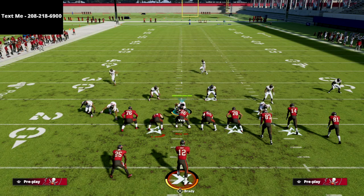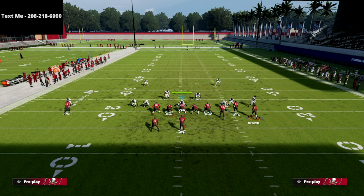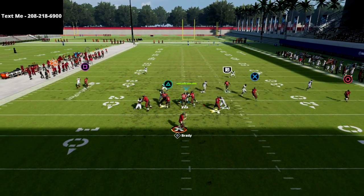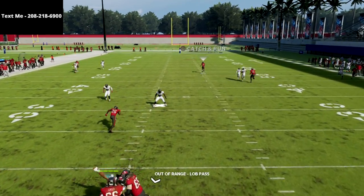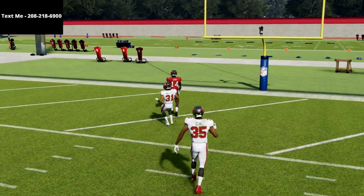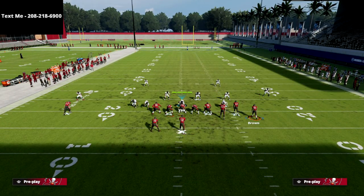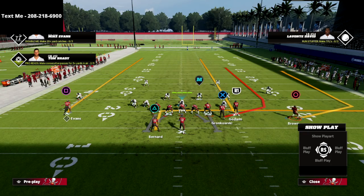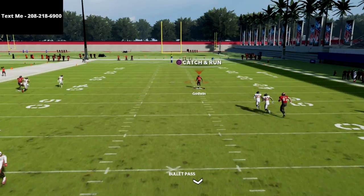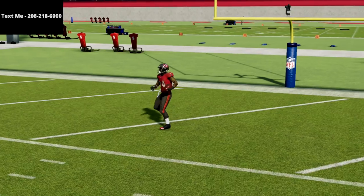Let me show you that one more time. If they press or bring safeties into the box, this is just a super consistent beater. He'll get initially jammed, but that middle linebacker will basically get sucked down by the running back — which is a bug in the game they need to fix, but it does happen. It's even better if you put the running back on the in route: there literally won't be anything they can do. You'll see the linebacker doesn't even attempt to go to him, and you're able to beat the cover six over the top for a one play score.